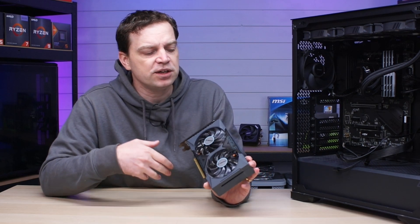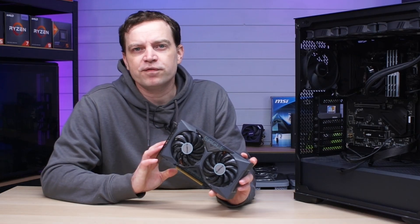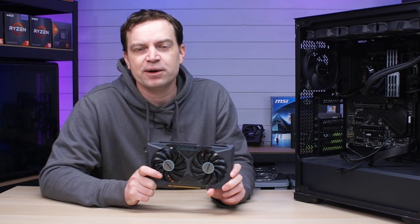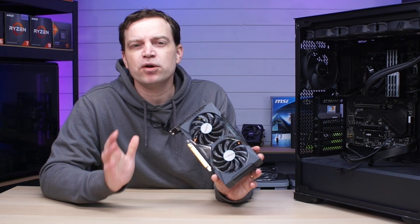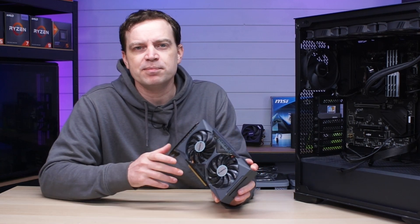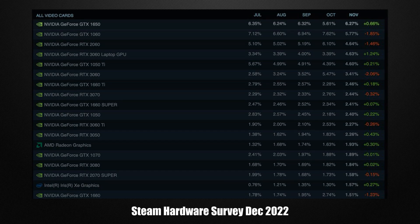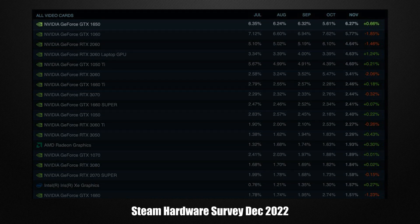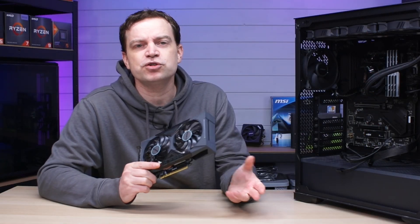It had an extremely low retail price and what also made it very unique was the number of different versions available. You could get them in ITX, dual fan configurations like this one, a Super model, and a TI model — though I've never actually seen one. They also came in very low profile, and because of their very low power consumption a lot of them didn't even come with PCIe power connections, making them perfect for people upgrading Dell Optiplexes and similar pre-built systems. They sold very well and took first place on the Steam hardware survey for a very long time.